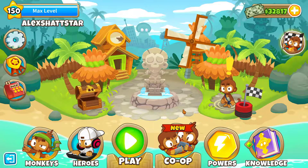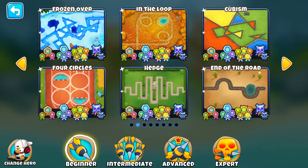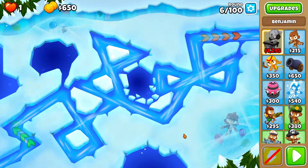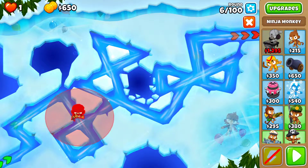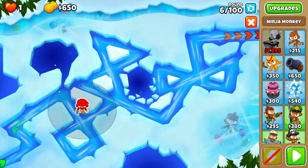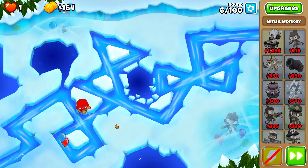Hi everyone, welcome back to another gameplay of BTD6. Let's continue with updated CHIMPS. In this series we're storing all the maps again. I will show you an updated strategy now that I have a lot more experience on the game, without using heroes and going with a very efficient and fast strategy — something that will work 100% unless in the future Ninja Kiwi nerfs the Avatar of Wrath. In my opinion, the Avatar of Wrath is one of those tier upgrades that is very very good in CHIMPS, and it's going to make it possible to get the Blackwater very easily and minimize RNG, which seems unimportant but is actually quite important.